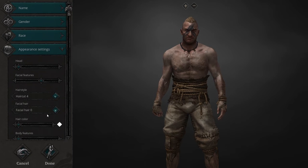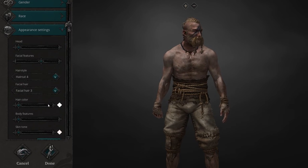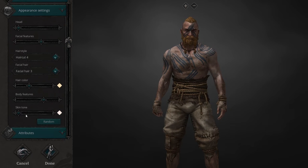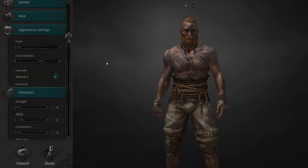So: haircut 4, haircut 3, hair colour — ginger, body features — painted warrior, skin tone a wee bit darker. There we go, appearance done. So these are the important things I really want to talk about here.